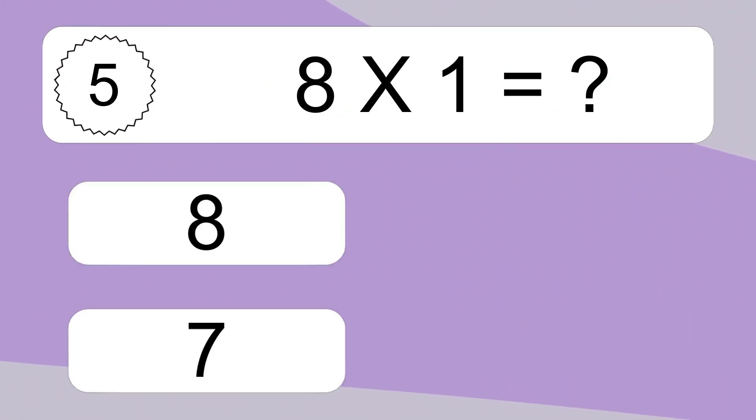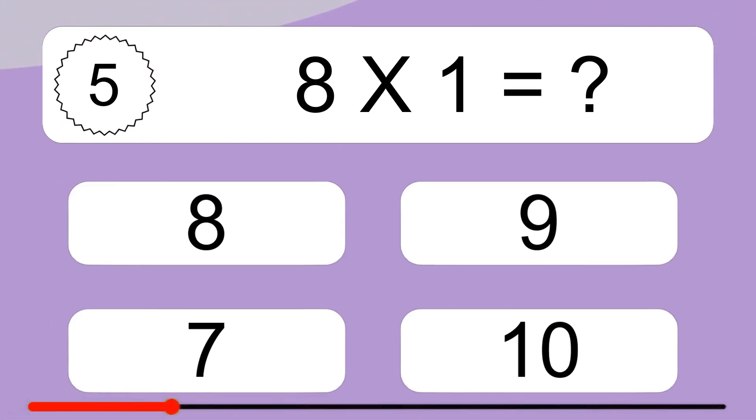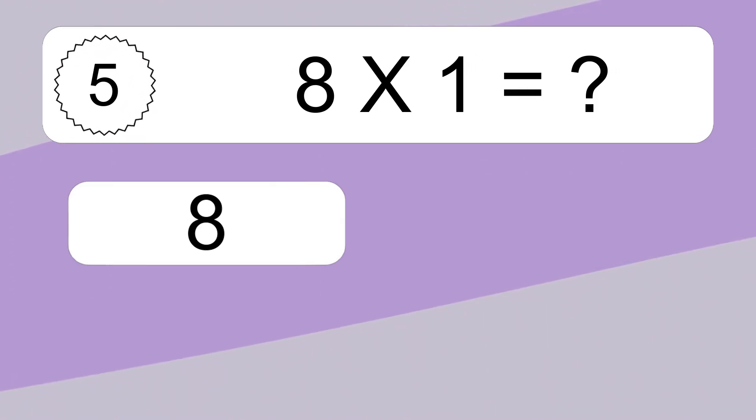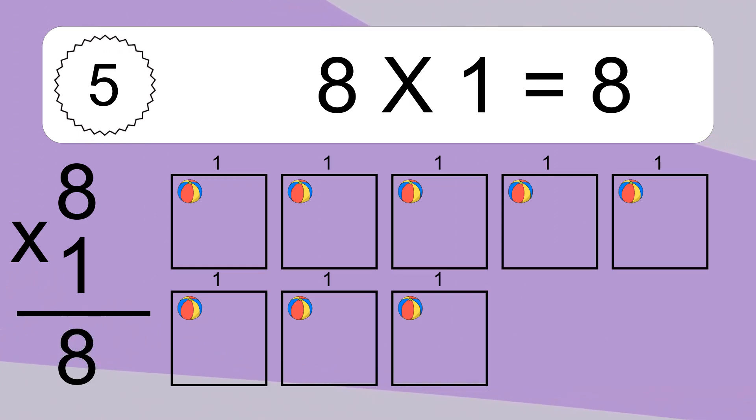8 times 1 equals what? We have 8 boxes, and each box has 1 colorful ball inside. If you count all the balls in all the boxes together, you will have 8 times 1 balls. This equals 8 balls.